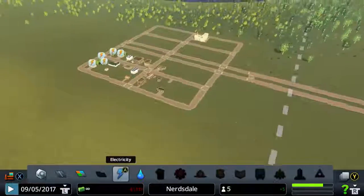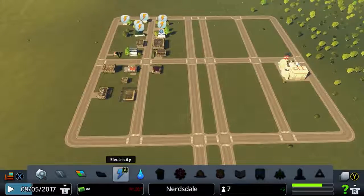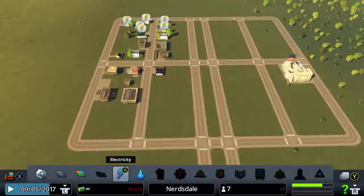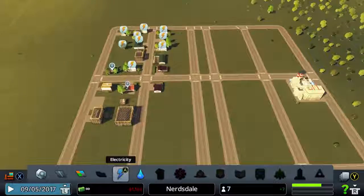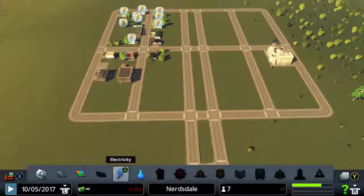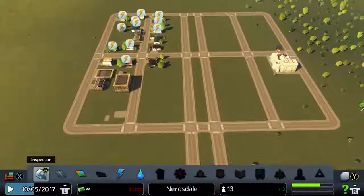We have a bunch of people moving in. We have a total population of five, which you can see to the right of the city name at the bottom of the screen. To the left of that you can see our revenue, then the date and speed of the game, and on the far right you can see the demand. That green bar is our residential demand. Beneath that is a blue bar — that is our commercial demand. And beneath that is a yellow bar, which is the industrial demand.